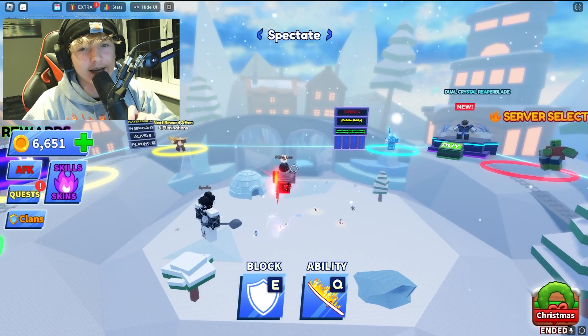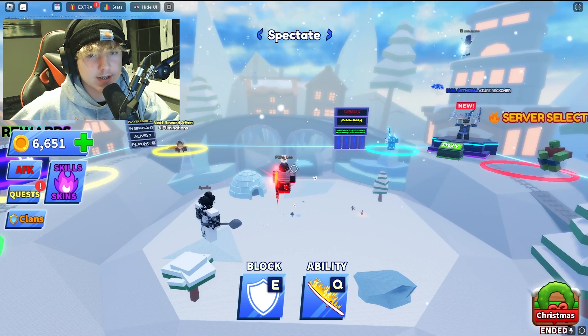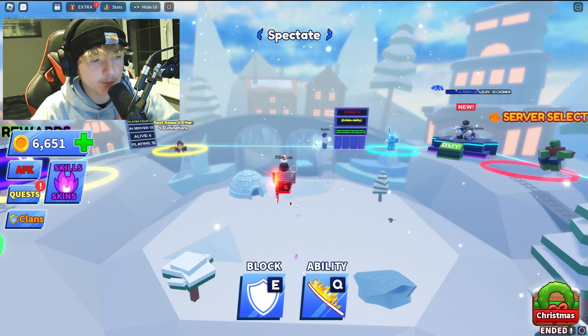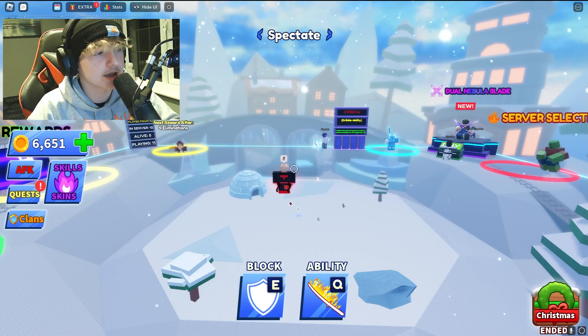That's how you guys can get an FPS unlocker in Blade Ball. If you really want to go get one, it's in the description if you want to download it. I can't do this with these servers — the voice chat is just too weird. But yeah, I use an FPS unlocker, and I'm going to go ahead and change it back to no cap because 60 FPS is unplayable. That's pretty much it. Hopefully you boys enjoyed, and I'll see you all tomorrow.